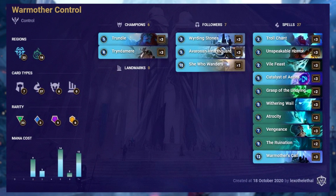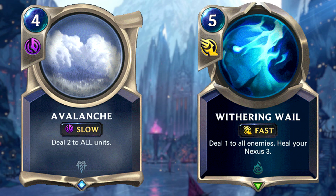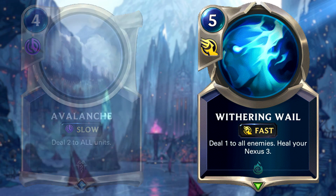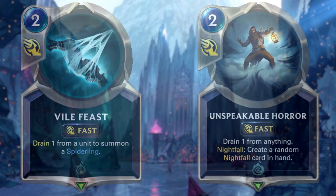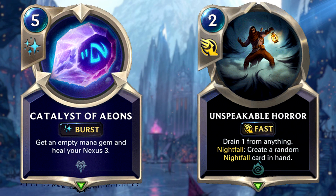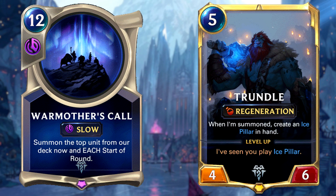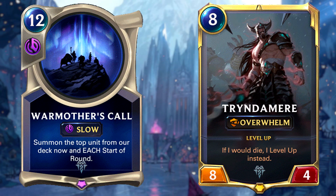This deck doesn't have much going on visually — it features cards from Freljord and Shadow Isles, and has a crazy high number of spells: 27 in total. It's quite expensive, featuring 9 epic cards and 6 champions. The aim is to control the board against aggro strategies with AoE such as Avalanche, Wuthering Wails, and Ice Quake, with other removals such as Vile Feast, Unspeakable Horror, and Catalyst of the Aeons — which is also used for ramp into late game. Later on, the win condition is Call of the Mountain, or simply overwhelm your opponent with Trundle and Tryndamere, followed by Atrocity to quickly finish things off.